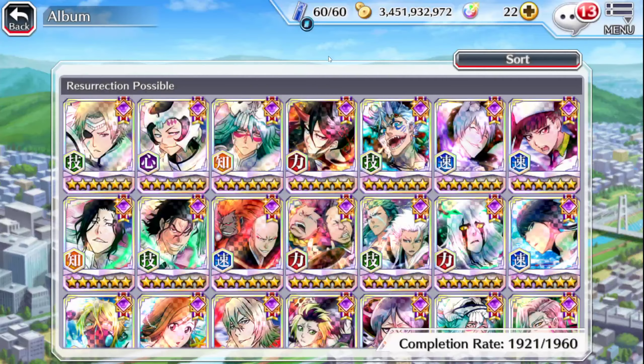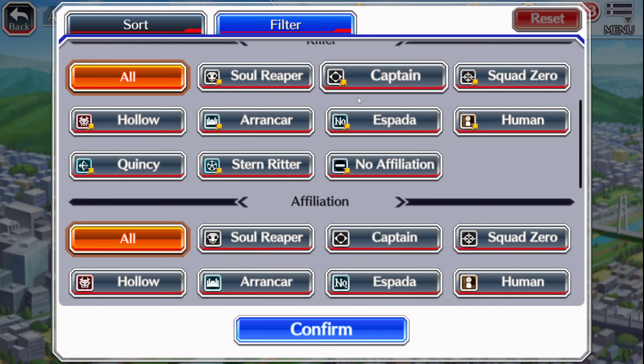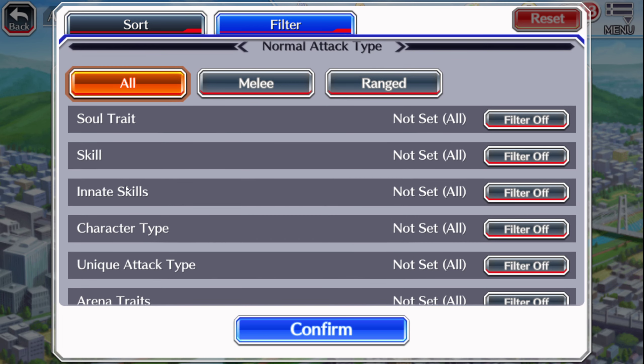Kaleb has actually added filters. So if you go to Settings, go to Album, click Sort, and just click Rarity, then scroll down — under the filter there's literally a skill section.